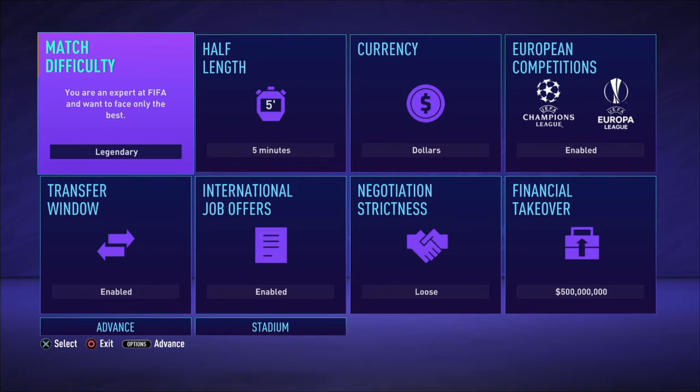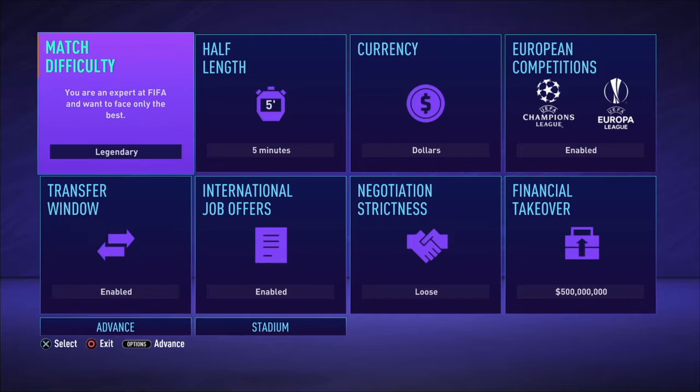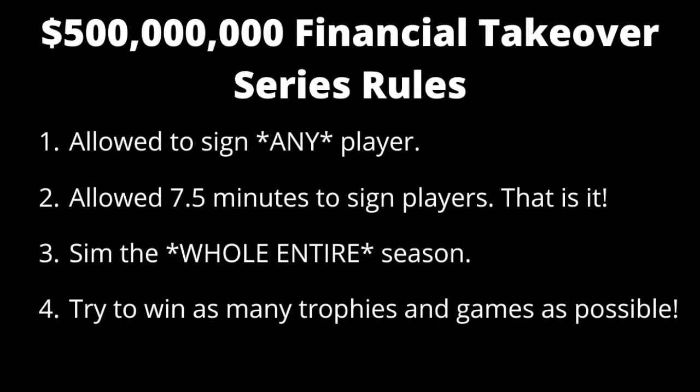The whole point of this series is I'm going to take a team and basically make them the best team in the whole entire game. Now going into this with $700 million, I'll explain a few more rules. Rule number one: I can sign any player I want, except rivalry clubs. I did put the negotiation strictness on loose, which means it will be easier to sign players. Rule number two is that we will have a 7 and a half minute timer to sign all the players we want.